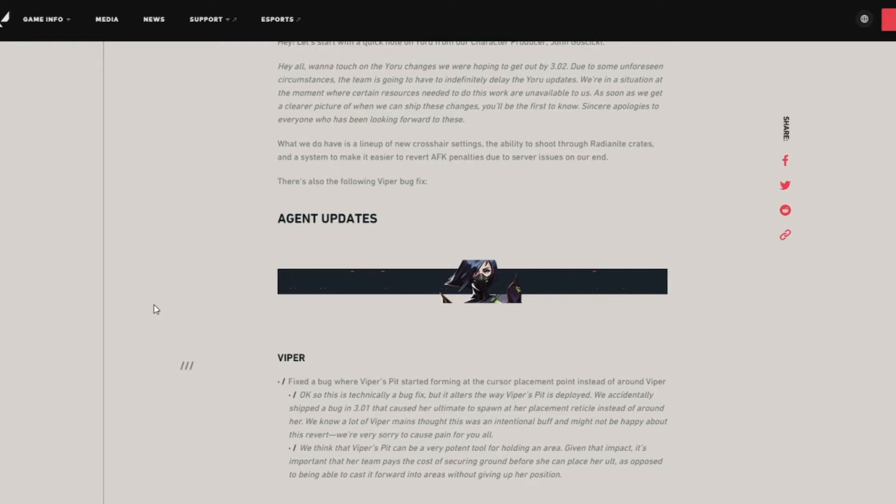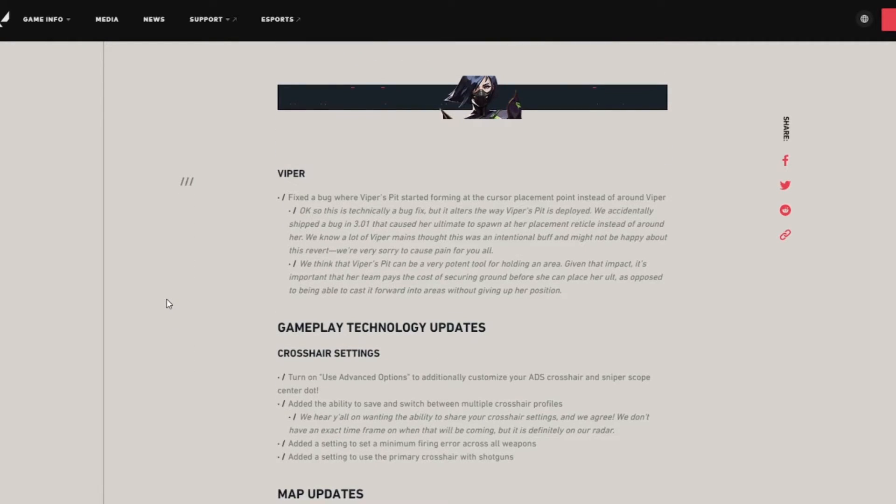Moving on — the gameplay and technology update: crosshair settings. You can now turn on advanced options to additionally customize your ADS crosshair and sniper scope center dot. The ability to save and switch between multiple crosshair profiles has been added, along with a setting to set a minimum firing error across all weapons.